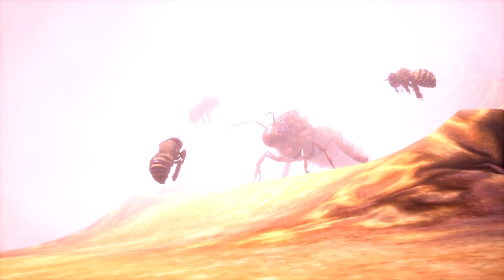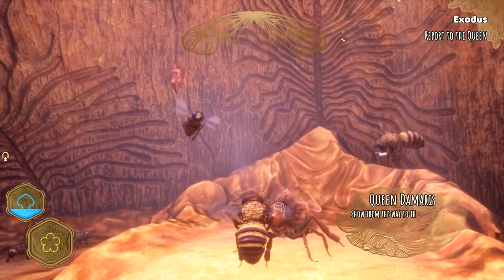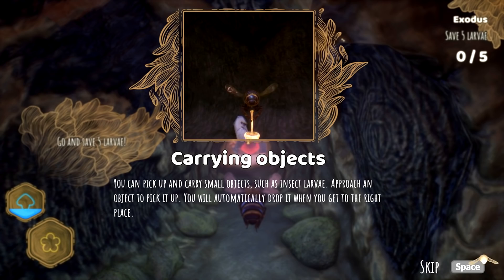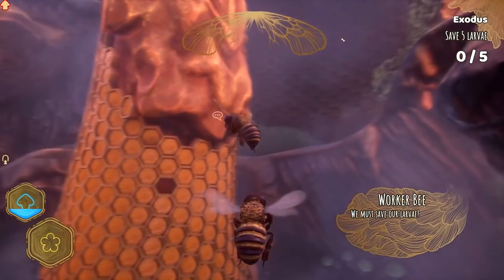Come on, let's go. Let's roll as a pack. There's a swarm, maybe. The humans are cutting down that tree. You kidding? Zero chill, man. Dance for the scouts — show them the way to the new hive. I've got to dance. Carrying objects — you can pick up and carry small objects such as insect larvae. Approach an object to pick it up. You'll automatically drop it when you get to the right place. Go and save five larvae.